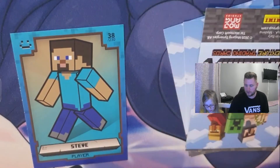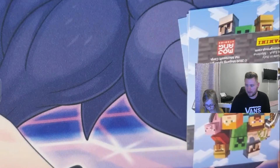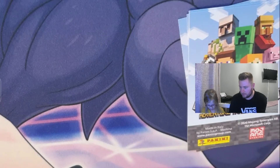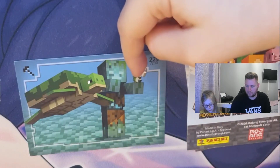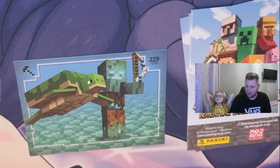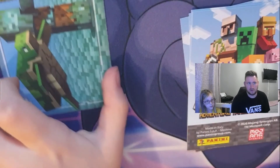Next card — oh wow, that's really cool! So this zombie underwater is called a Drowned. That's a Drowned with a fishing rod — he must have been going fishing but fell in. He's just chilling out with a turtle! That's a really cool card. It's weird that it has to go in the folder in portrait rather than landscape, but still really really cool.